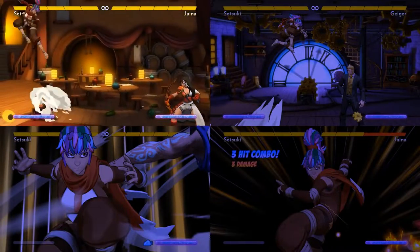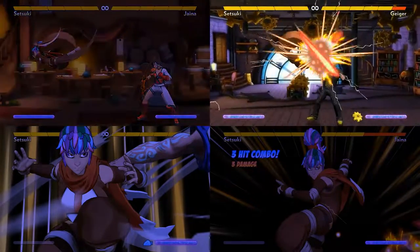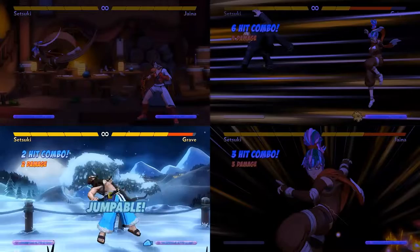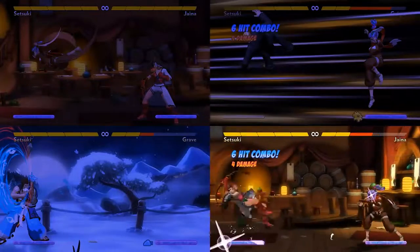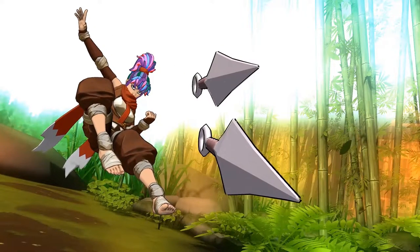When you put all these pieces together, Setsuki can take control of a match. She can throw kunais, looking for an opportunity to start her pressure. Then she can go in with Flying Fox, threatening a four damage combo. She can also pressure with Starlight Tumbler and with her Ninja Port moves, making the opponent feel like she's all over the place. She takes more inputs per second to play than any other character, which is fitting for a character all about speed. Keep practicing and make the Fox's Den School proud.